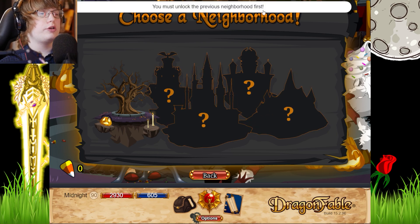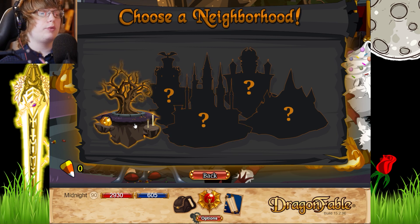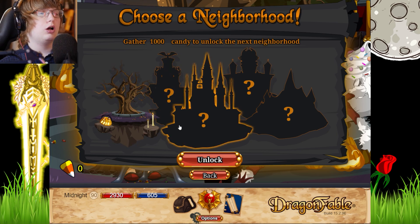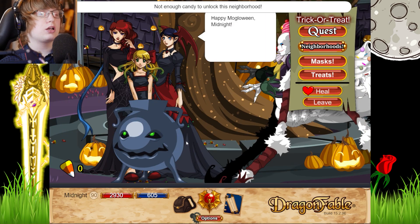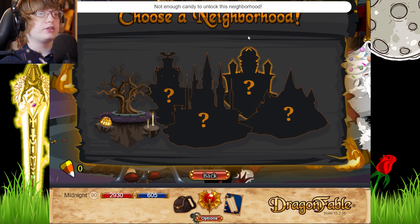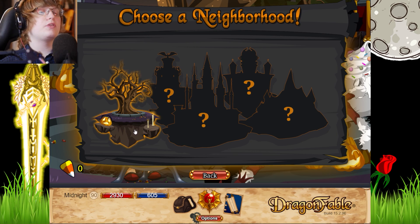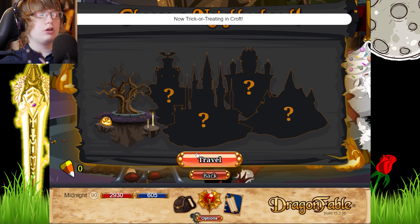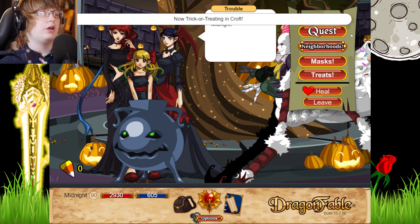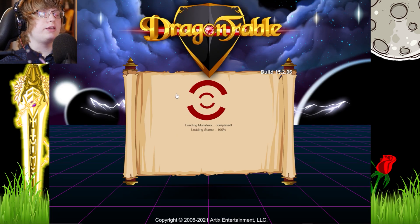Unlock the previous neighbourhoods first — how do we unlock them? Oh right, a thousand candy. This is really cool, I really like this. The neighbourhood is kind of where we are but it's like you've got the tree here. So you go to a different area. Let's gather some candy, we need a mask.